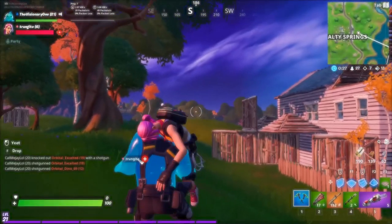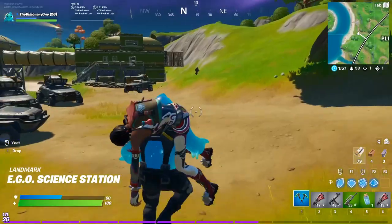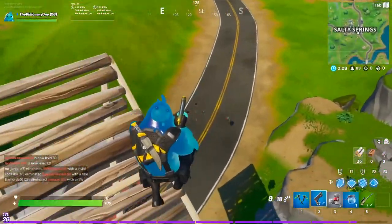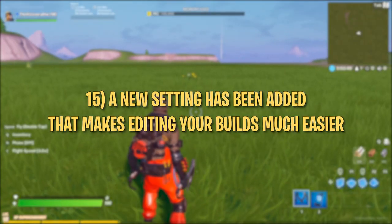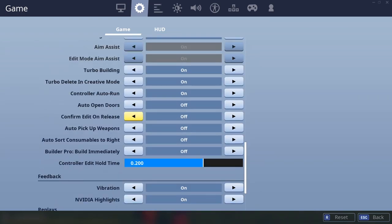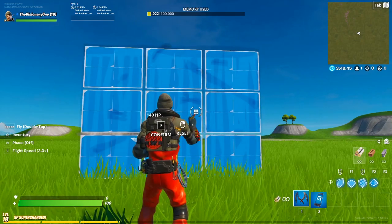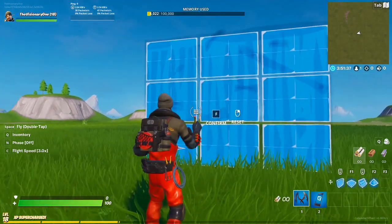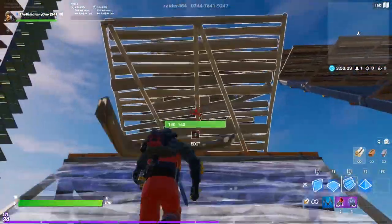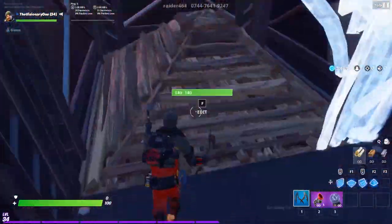Tip number fourteen: you can carry knocked out teammates and enemies. Look at them and press the carry button — you'll sling them over your back. Though your ability to run will be disabled, you can walk as far as you want. You even have the ability to YEET the player you're carrying — yeeting is now an official Fortnite mechanic. Tip number fifteen: a new setting called confirm edit on release has been added under game settings. Turning it on means you don't have to press your edit key again to confirm — as soon as you let go of the boxes, your edit is instantly confirmed. It makes a huge difference when editing quickly.